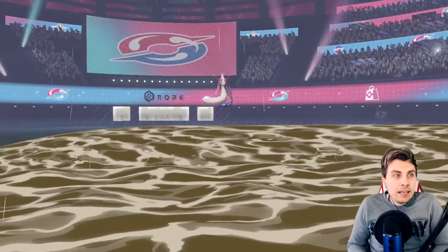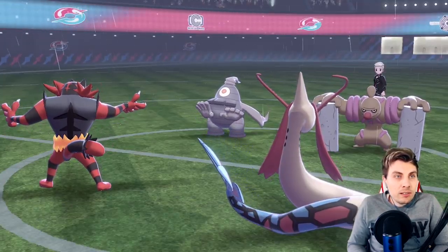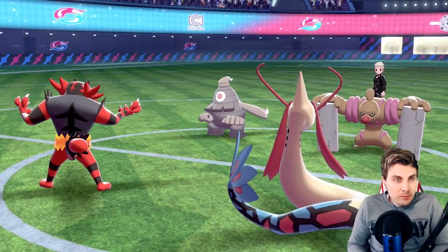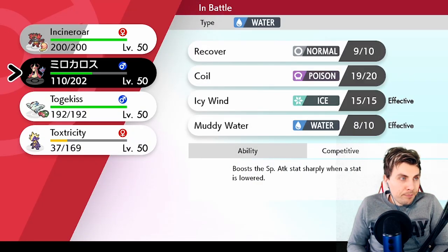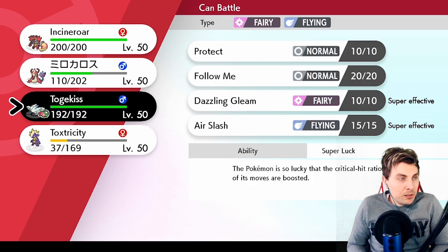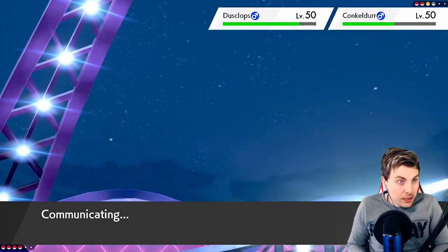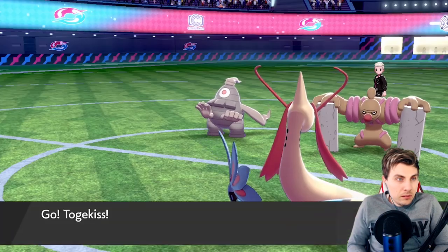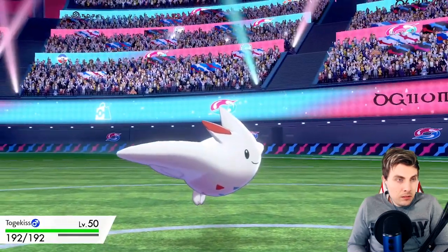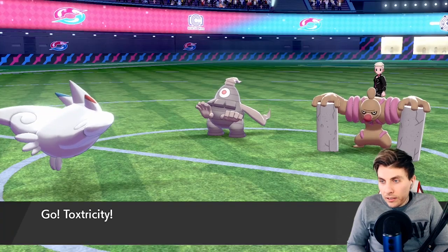Come on, let's just hit the Dusclops — it's not really that hard to hit! We do nothing to that Conkeldurr, and with all those boosts we're not really doing too much at all. I think it's time for Togekiss to come in and do some stuff. I think we call a double switch and we just use Tox as some fodder here. We should be alright.